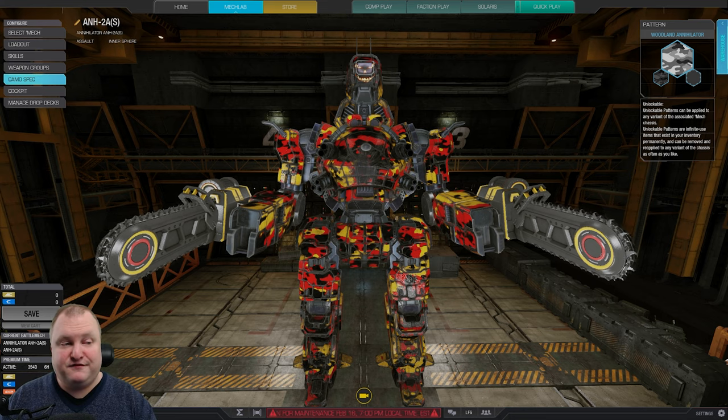Then there are normal builds - anything that's not meta but just works well for you. There are fun builds that are less serious, like running around with flamers and following up with lasers or dakka. And there are meme builds - for example, the LRM 20 Locust or the UAC20 Boom Chicken and all sorts of different things you can do.